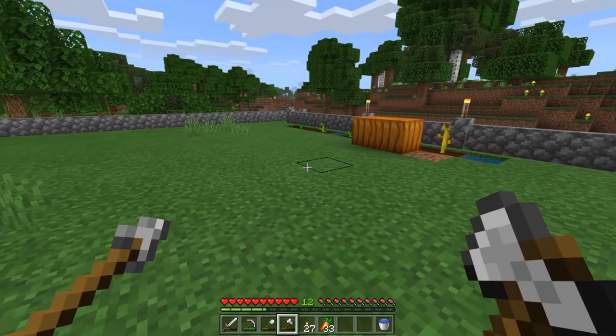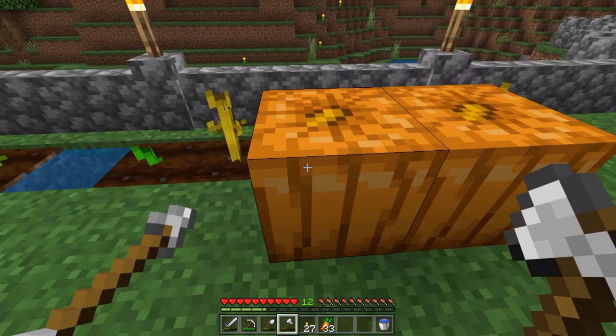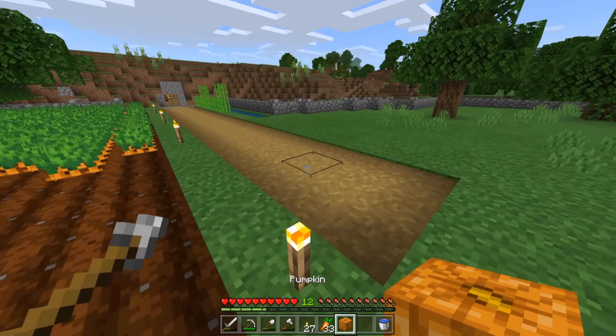Pumpkin seeds spawn in locations in chests such as mineshafts, dungeons, woodland mansions, villages, or the bonus chests as well. So you want to mine yourself a pumpkin, either one that you've grown or one that you've found, and then you need to go and carve this pumpkin.